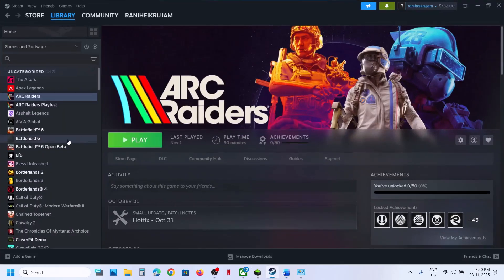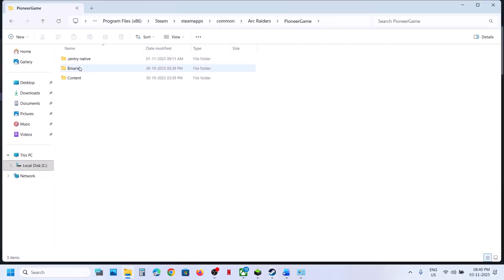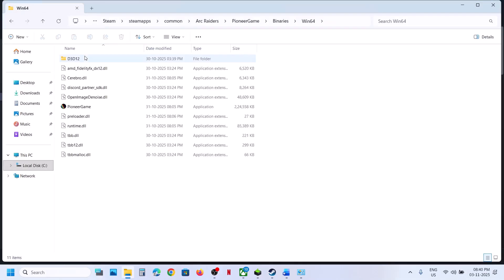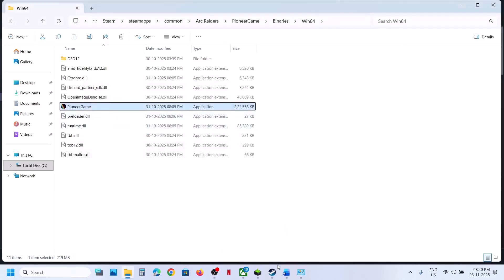The next step is to run the game as an administrator. Right-click the game in Steam, select Manage, click Browse Local Files, and open the Binaries folder (Win64). Right-click the game .exe file, go to Properties, go to the Compatibility tab, and check the box that says 'Run this program as an administrator.' Hit Apply, click OK, and relaunch the game.